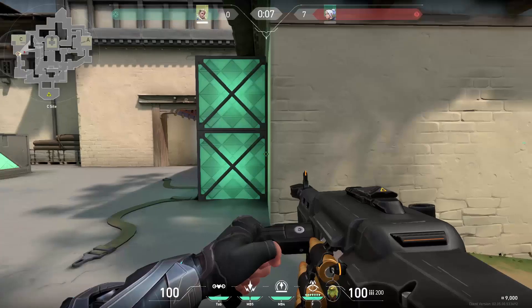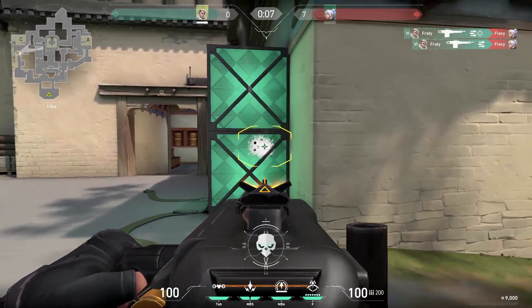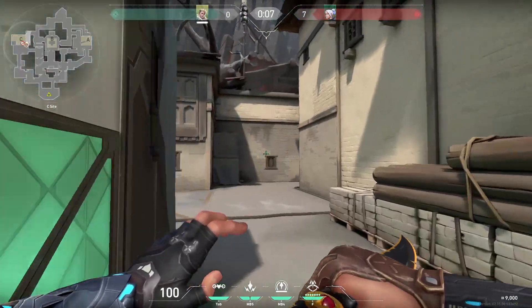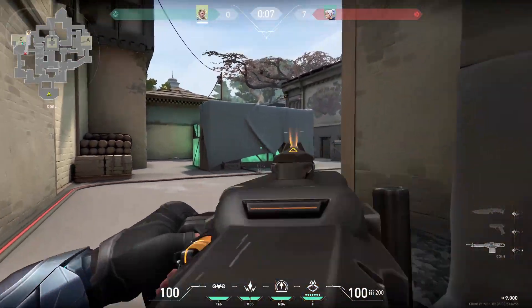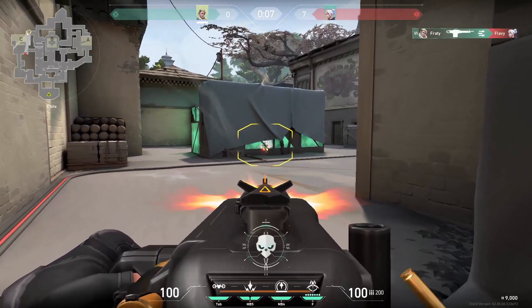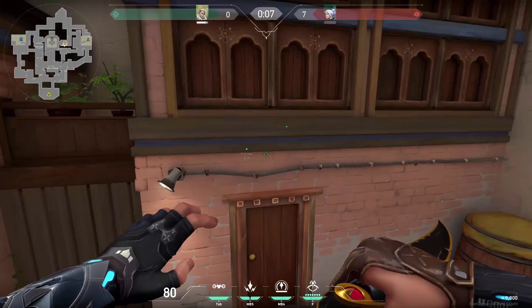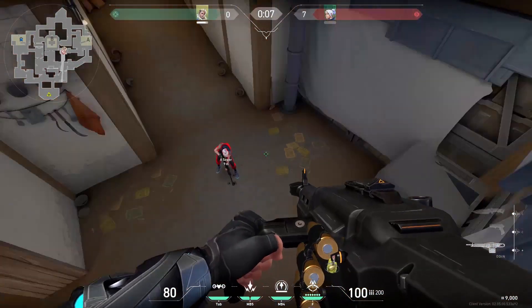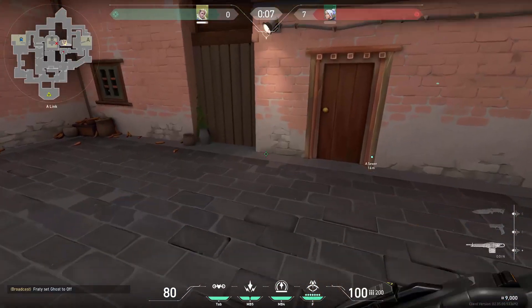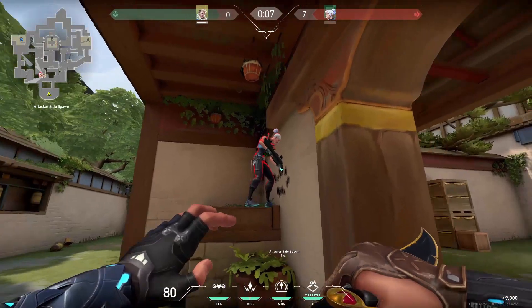If you are retaking site, these are great spots, or even when getting in. If there are plenty of enemies, you can try spraying right here to deal some damage and you might get lucky. The best trick is at the beginning of the round — just ping the A doors and then spray there to get some damage for free. You can even do it if enemies are standing lower in the tunnel.